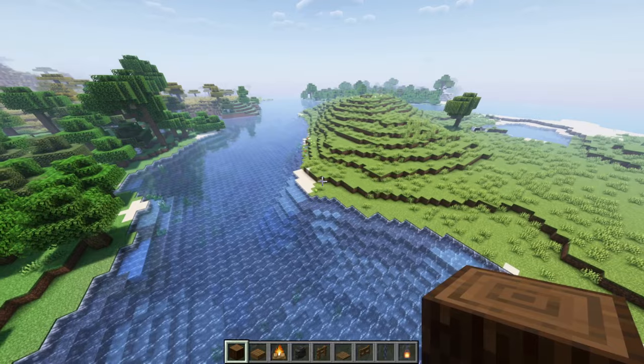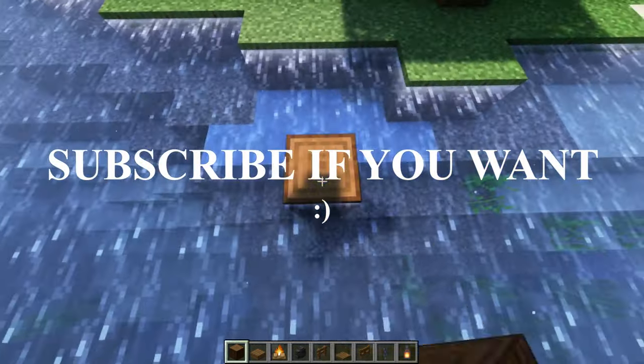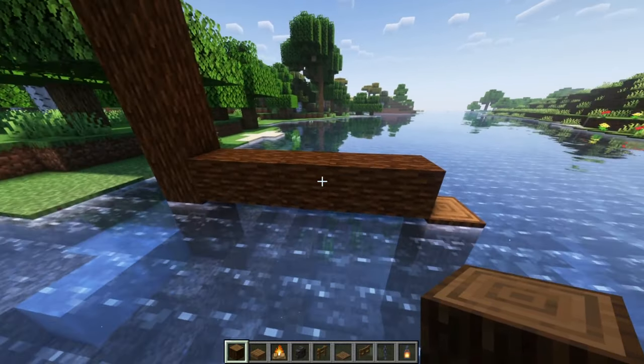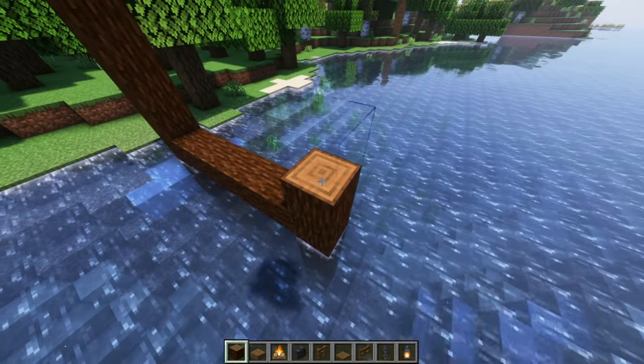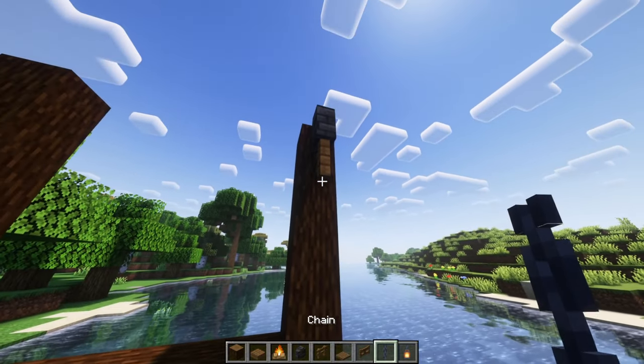First things first, go ahead and grab two pieces of land that you want to connect, go down and put your spruce logs in. They're six blocks high when you get it started, and go ahead and make sure they are five blocks apart. You want there to be enough room to lay the tile wall, the fence, the chain, and the lantern.